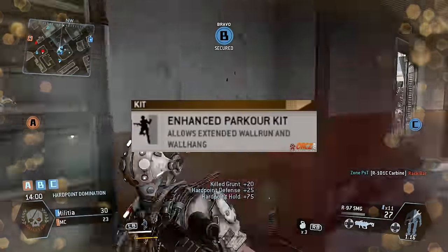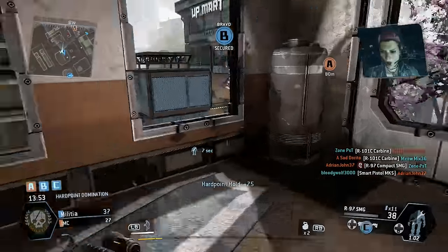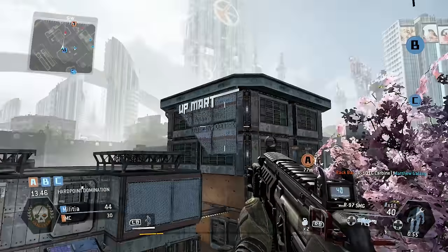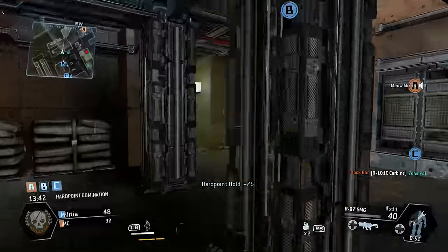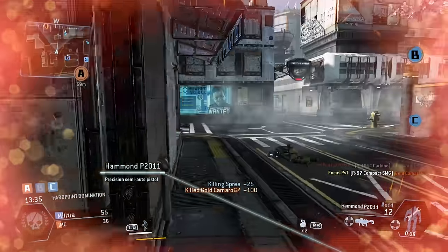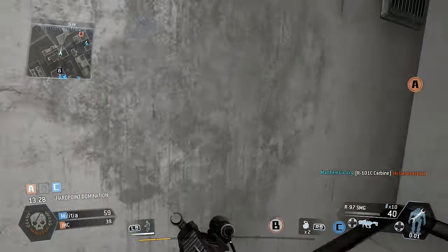There is a perk that allows you to jump and wall jump for longer distances, and it's pretty sweet. I used it on my sniper class and didn't even know I had it, but I was wondering why I was parkouring so much better. It's like a perk — I forgot what they're called, but I'll probably pop it up on the screen.